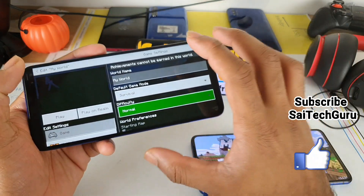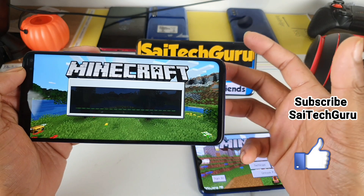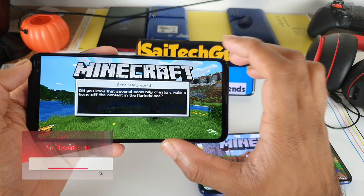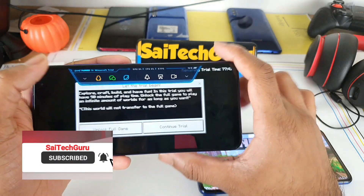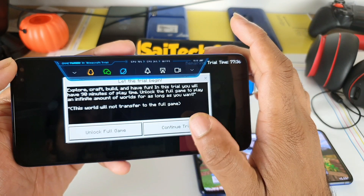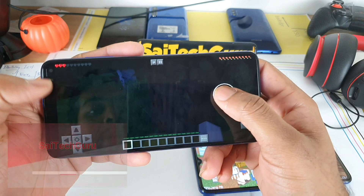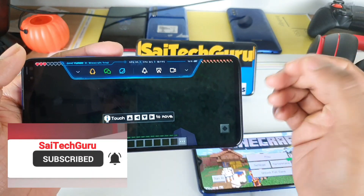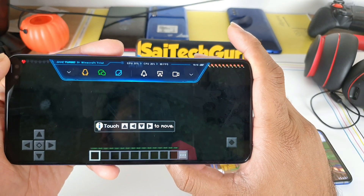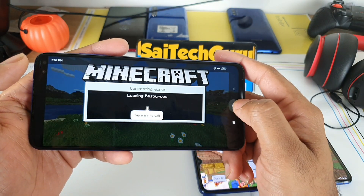This should be the case in the POCO X2 device but it is not the situation here. Maybe in a future update, the Game Turbo in the POCO X2 needs to be updated so it can actually record more than 60 FPS as well. If that's not the case, you won't be able to know whether the game is actually running at 60, 90, or 120 FPS. This is one of the disadvantages I can see in the POCO X2 device.